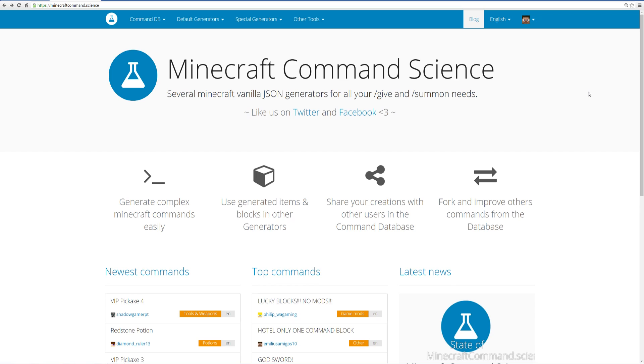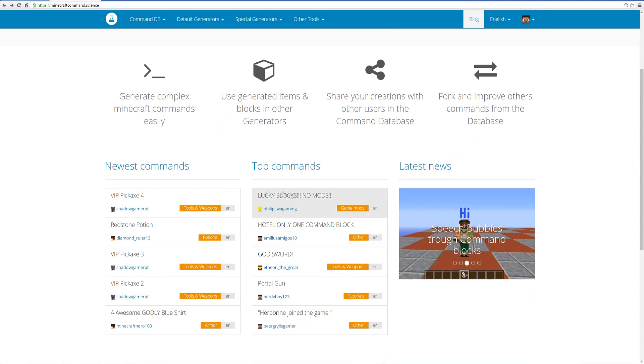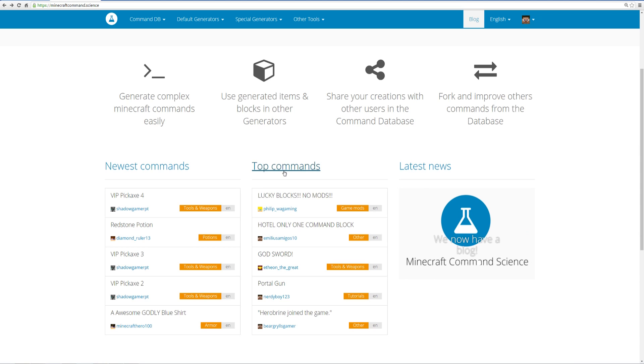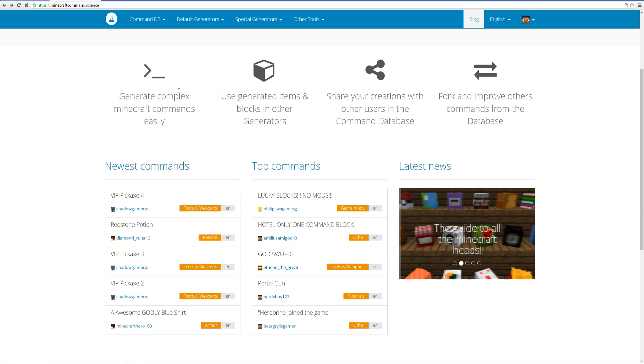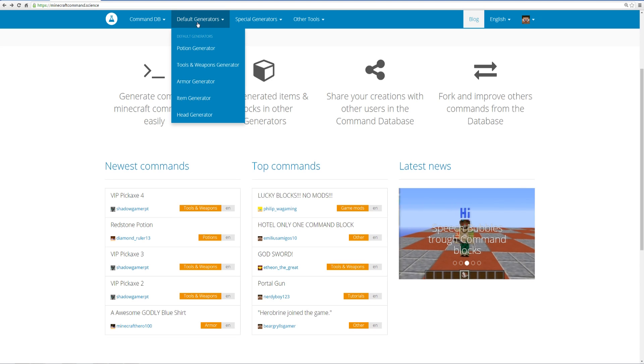What this website is all about is Minecraft Command Science. Everything I listed is on this website. You can sign up for an account, save your creations for later tinkering, check out the newest commands that people have made, and also check out the top commands. Most commands on here are 1.8 only since that version was out the longest, but you can generate commands that work in later versions too. For the sake of saving time, I'm going to show you guys three generators specifically.